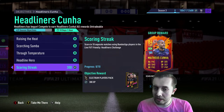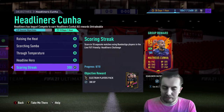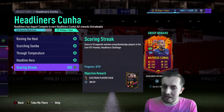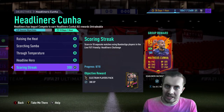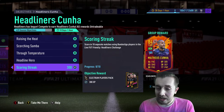The challenge objectives include: scoring an outside the box goal in the Headliners challenge in Friendlies mode, scoring and assisting using Brazilian players in two separate wins, assisting a goal using a through ball with players of minimum four-star weak foot in three separate wins, winning four matches, and the last one being scoring in 10 separate matches using Bundesliga players.